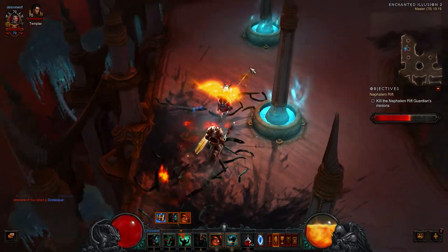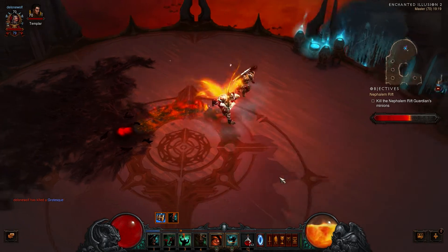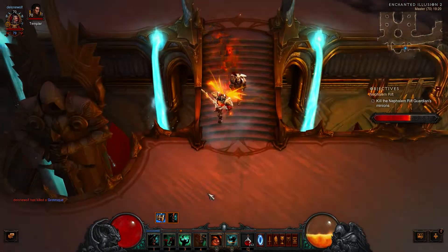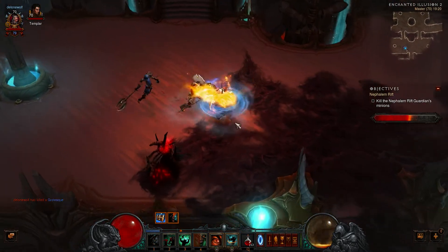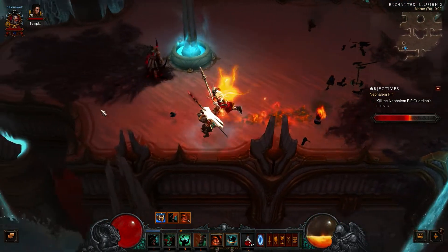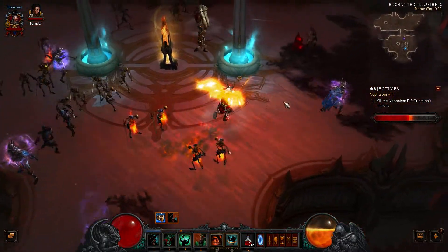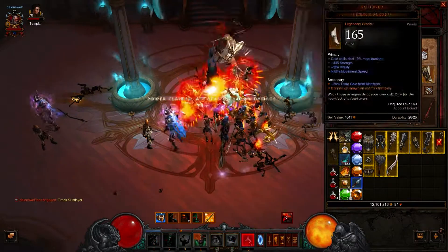I'm almost ready for Torment. I'd like to get full legendaries first — bracers and chest are two pieces I still want as legendaries before I try Torment. That's just the OCD in me — I won't feel ready unless I have full legendaries. We are at 55% — I hope there's more mobs here. There are, so that's okay. Let's use one of my favorite pieces — the fancy axe is ready — hold them up here and go.